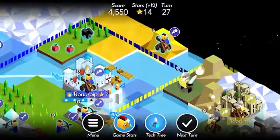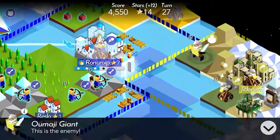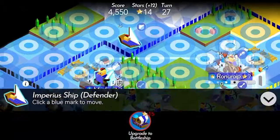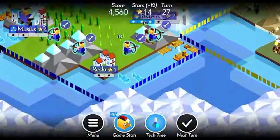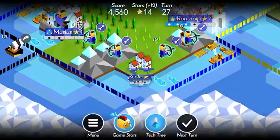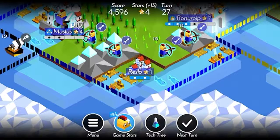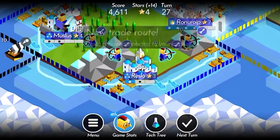Oh, that's unfortunate. How much health does this giant have? Not much — that's good. I'm gonna try to get a new catapult, I think. Build a port over here. We can't get a new catapult yet, but we will soon.